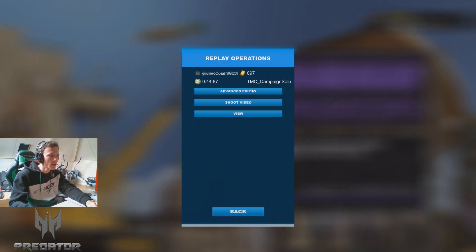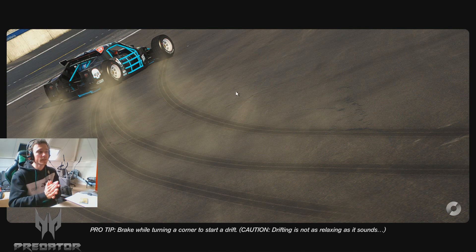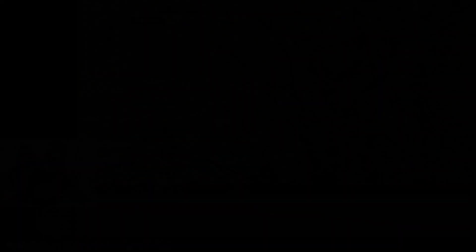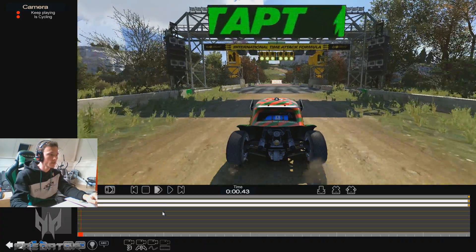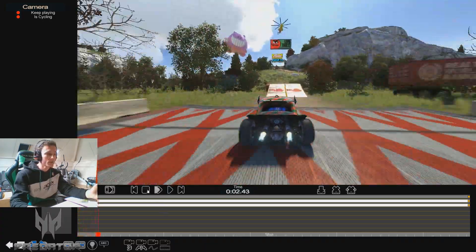I also drove a 44.87 after, to show you a comparison, and I saved that replay as well. So let's start — I'm going to open it, go to the advanced editor. I do have to remove all these random cams, give me a moment. Okay, there we are. This is the camera I'm driving with when I drive Valley.